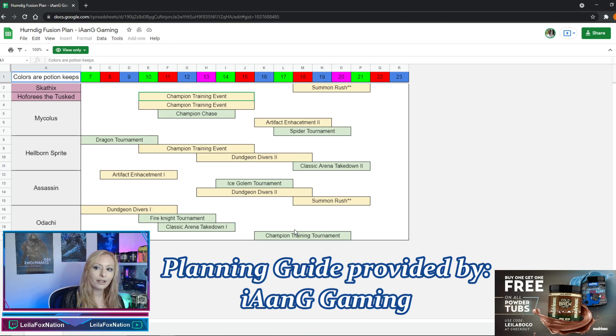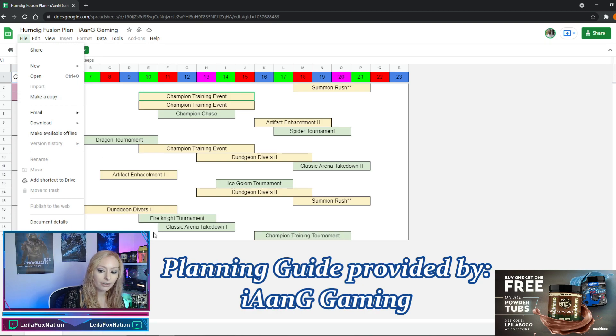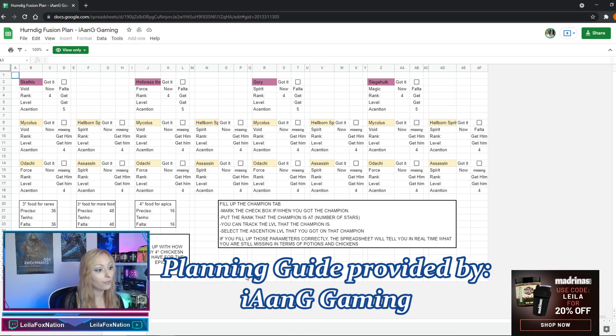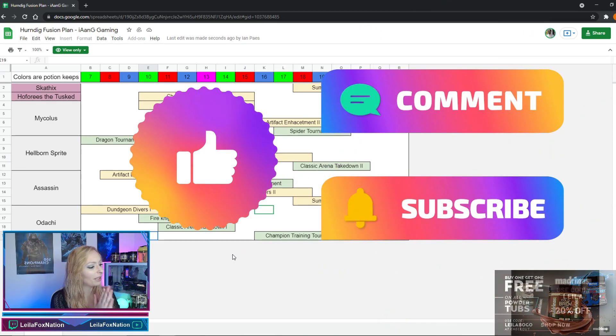Nice and simple, very easy to follow. How this is going to work: go up to File and make a copy. When you make a copy you can edit it yourself — a lot of times I'll actually gray out the days as we go so I keep track of where I am. There's also a resources tab talking about the potions you're going to need, and a progression tab with check marks for which champs you need or have. So thank you Ian, we appreciate it.